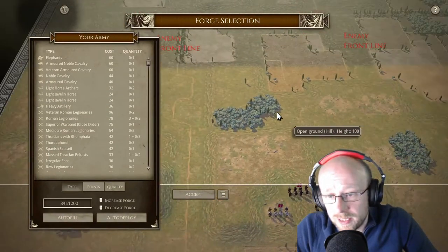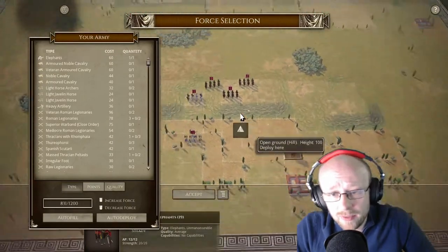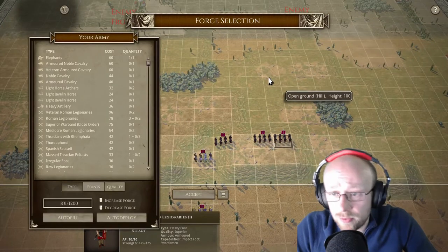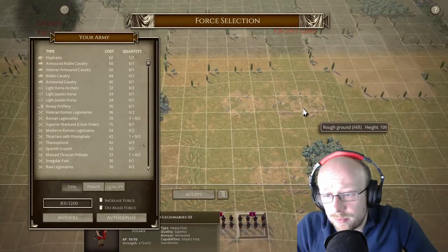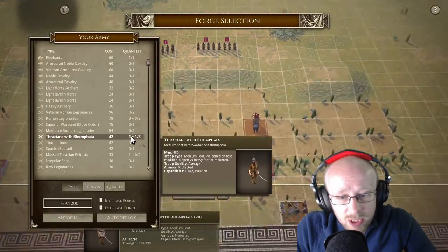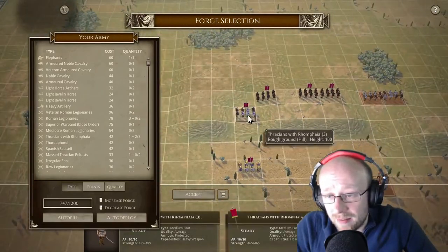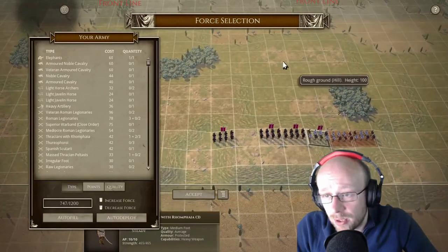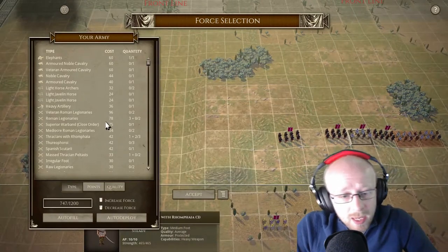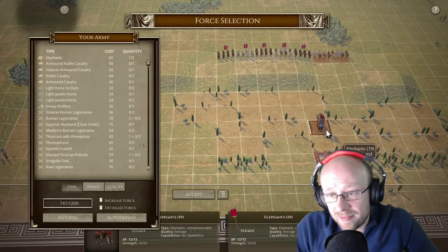We've got some lovely terrain up here — absolute lovely terrain. Of course we're going to use the Elephant, and of course we're going to go with the Roman Legionnaires. We've got a couple of great rough spots to the right where I'm assuming some Thracians with Rompi can occupy. We're going to need a good cavalry element here to defend everything, and we've got a good spot here which we can swap with the Romans and form a line.